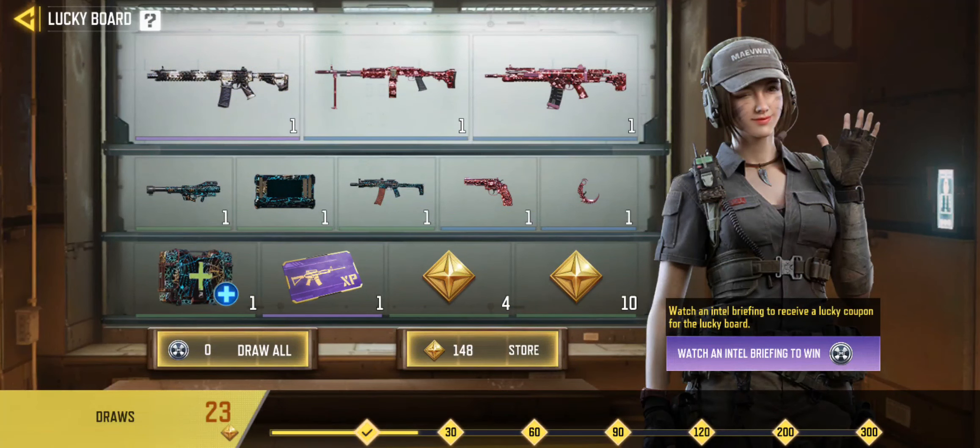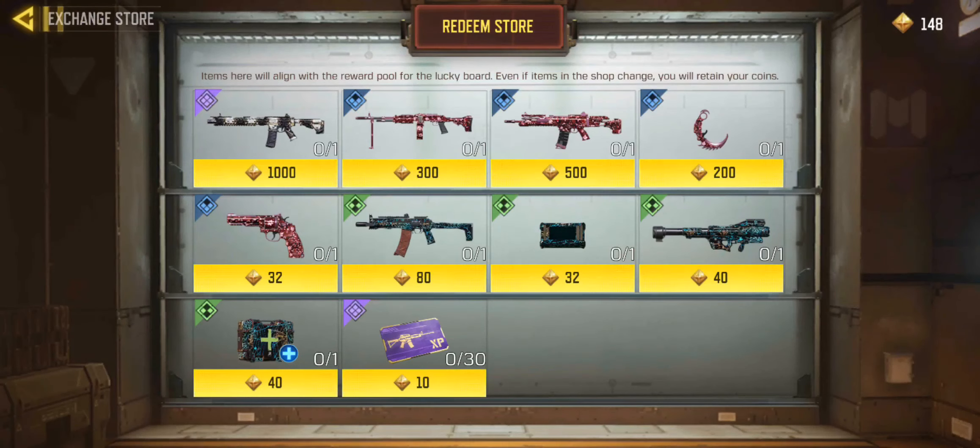So to get the weapon XP card - I didn't win it from the Lucky Board draw, but I can still buy it. If I click where it says '148 store' and go into the store, you can see you can actually get these for 10 of those gold diamond coins per piece. So it only costs you 10, which is absolutely free. You just need to watch a few videos and then you can start purchasing them, up to a maximum of 30. That's a great way to get some free weapon XP cards.